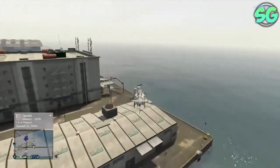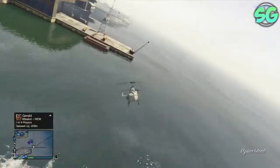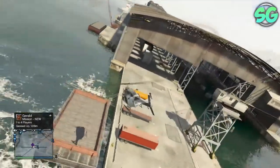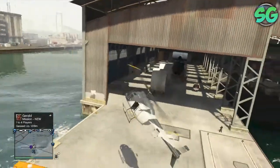Once you're finally arriving here, you're gonna see like a little helicopter pad right there. Most of the time buzzards, cargo blobs, or other helicopters spawn there. As you see, a buzzard has spawned, so that's a little location for buzzards to spawn.